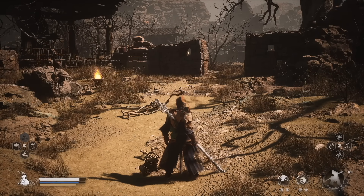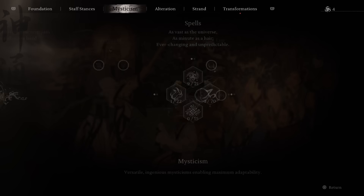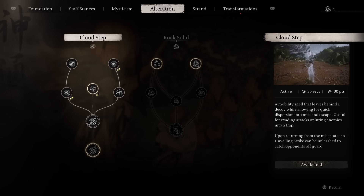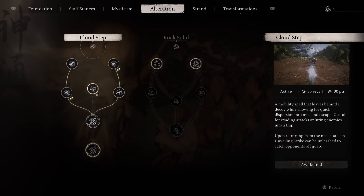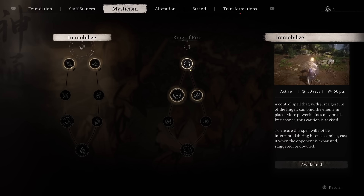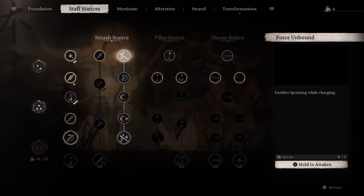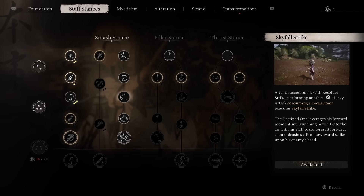A couple of tips about that boss: the best way to take him out is using the Cloud ability. Go to Self Advance, into your spells, over to Alterations — you want Cloud Step and everything about it. Use it to bait him when he's about to grab or tackle you, which is a one-shot especially early in the game. Use Cloud Step, bait him to a zone, then slap him. Immobilize works on him too. Smash stance with the focus point and Skyfall Strike is definitely the best way to blast through his health.